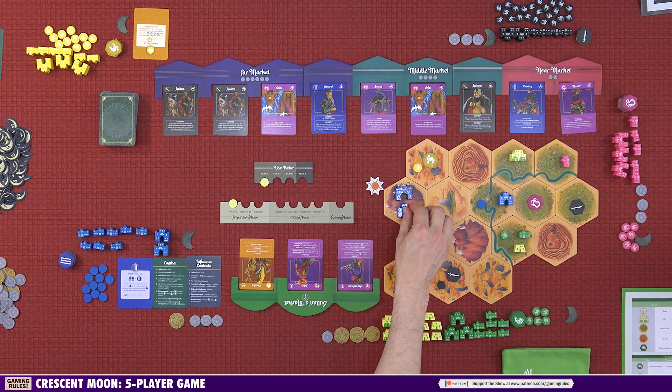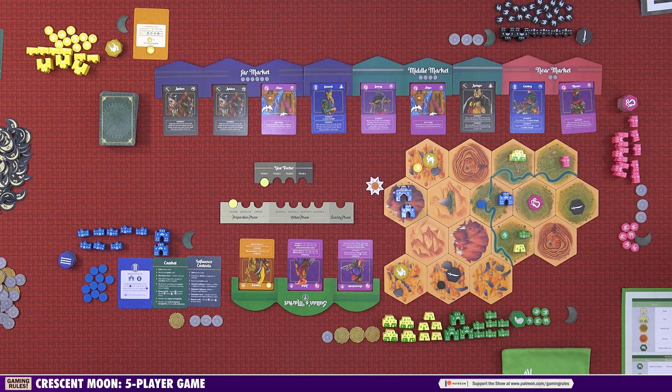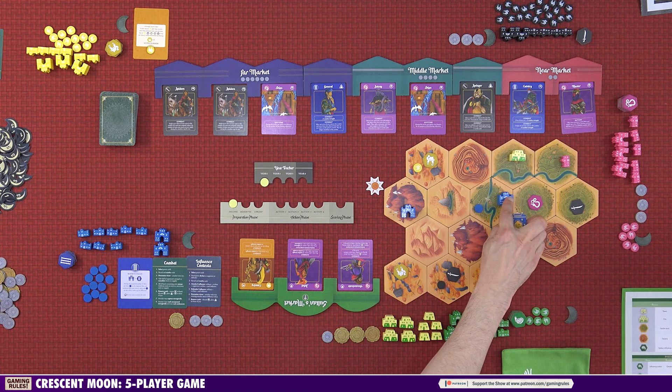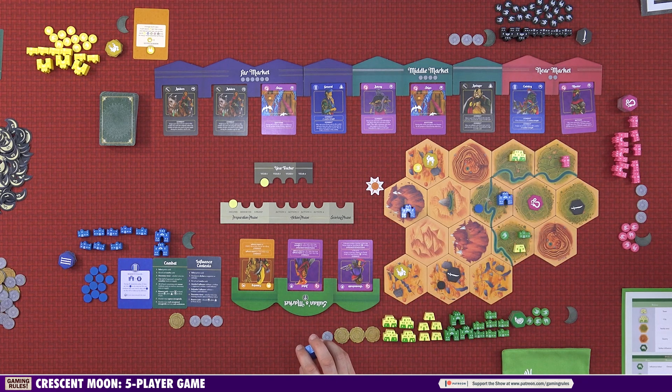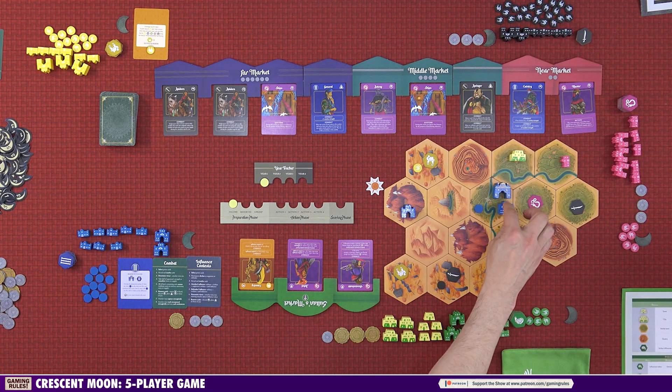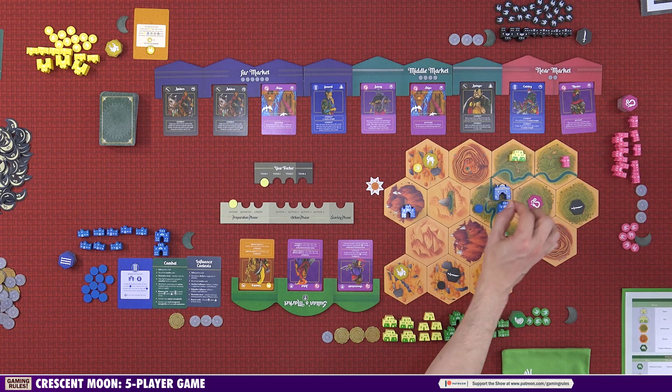I'm going to put the palace here. The next thing that happens is the Mershid takes a plot action — I'll explain the rest of the rules first, and then just before we start the game the Mershid gets to do a plot action. A quick clarification: the palace doesn't replace the castle, it goes on as well. We're laying pieces down for the purposes of the overhead camera; normally you would have them standing up.